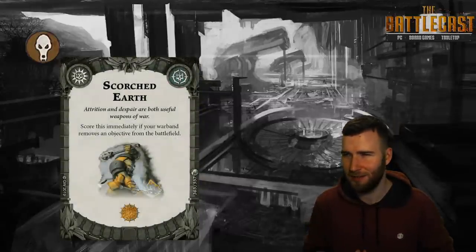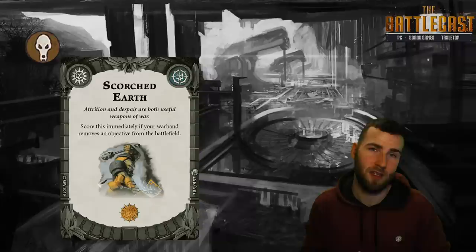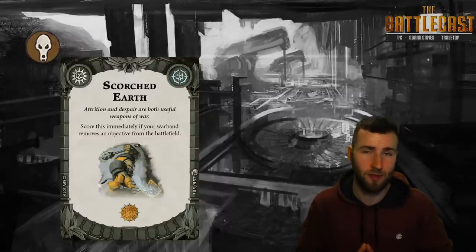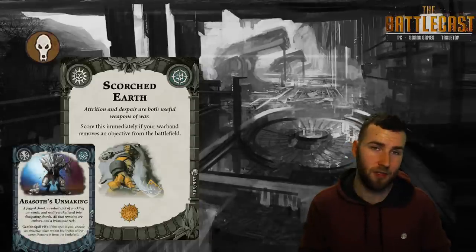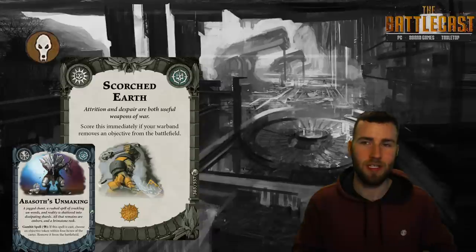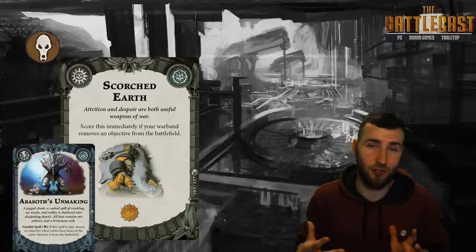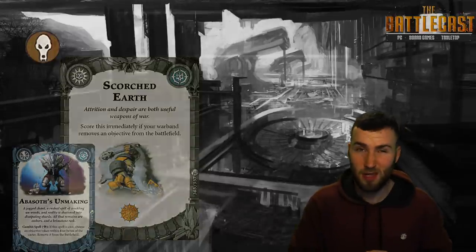Probably the best objective in this whole Godsworn expansion is Scorched Earth — a score-immediately for one glory. It says score this immediately if your warband removes an objective token from the field. The Cursebreakers are for sure going to run this card. Not only is Abazoth's Unmaking a very easy spell to cast, but it will: inspire them, score Harness the Storm, and score Scorched Earth for one glory immediately. What's better is they can do this in their own zone. They don't need objectives usually and are fine just scoring glory. Auto-include for Cursebreakers, no doubt.